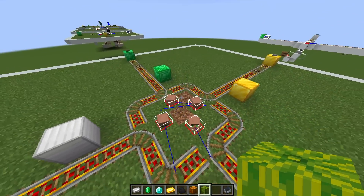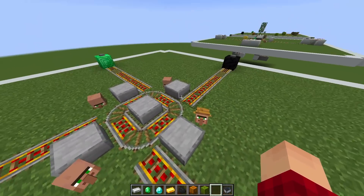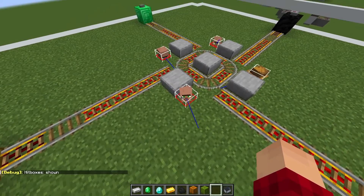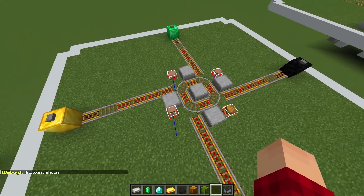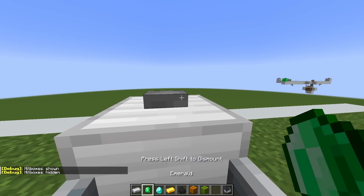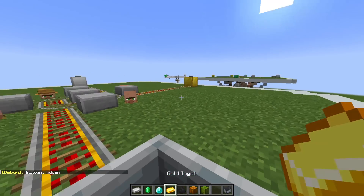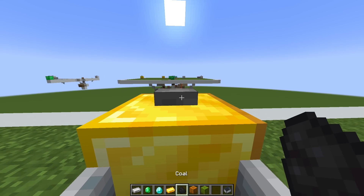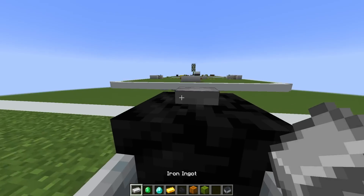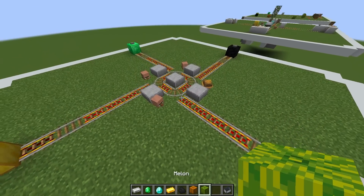There is another way to solve that — by repositioning the villagers. I've put these villagers on the outside of the intersection this time and made the intersection slightly smaller. Each one of these villagers' sight lines is blocked by the half slabs, so none of them can see each other. If I give this a test I can go to the emerald location, the gold location, the coal destination, and the iron destination — and yeah, it's very quick to react.